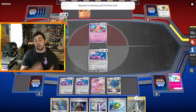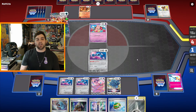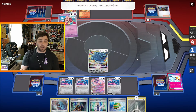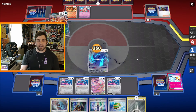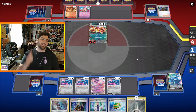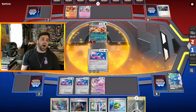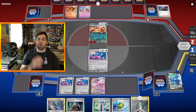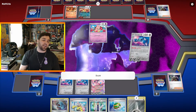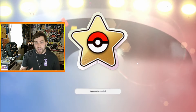Our opponent responds well despite the hand disruption and boss orders. They evolve into Charizard EX — they had it in hand — do Infernal Rain putting one Energy on Charizard and one on Charmander, then Boss up my Dialga V and use Burning Darkness for 330 damage. But they don't know I have Boss's Orders in hand — I promote Metang, Boss up the Cleffa, and Beam for 120 damage since Cleffa is weak, taking the last Prize card for the game.